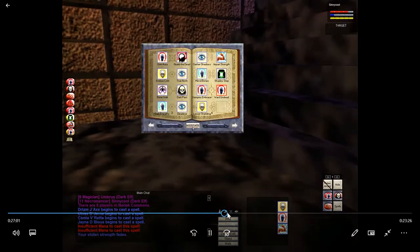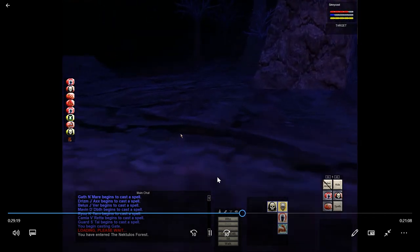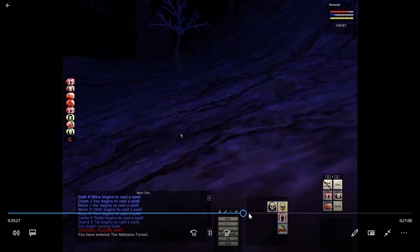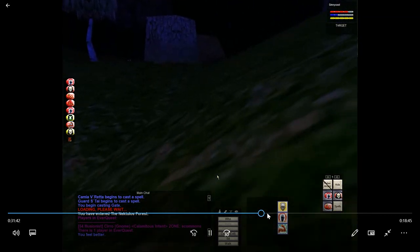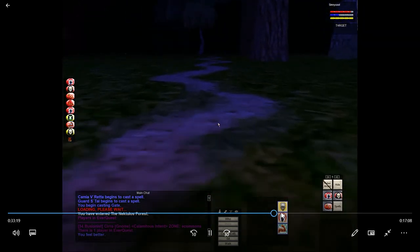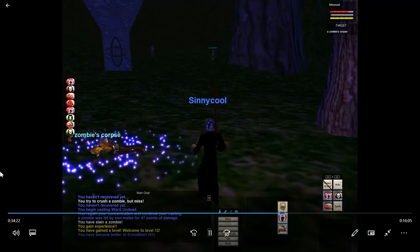Not enough mana to cast Gate so I meditate up, then cast Gate back to the forest. We follow the right wall, skip Lava Storm, skip the halfling camp, get to the water, take a left, go across the bridge, follow the path through the tunnel into Eastern Common Lands. I'm checking to make sure Zero's still online. Going along the right wall, then to the water - I take a left and kill a zombie at that stone real quick to try to get my level.